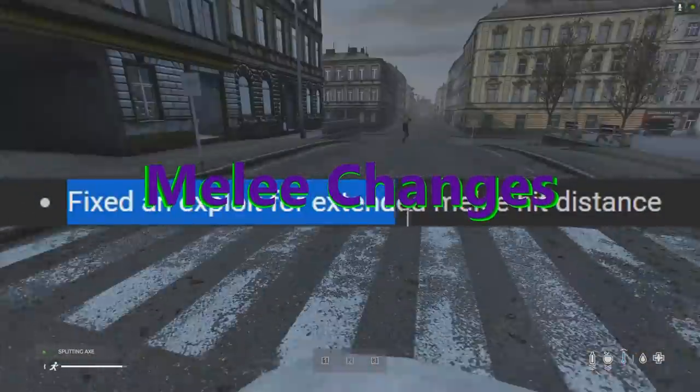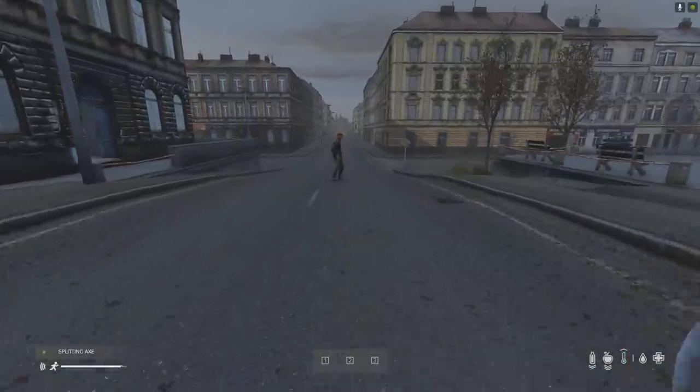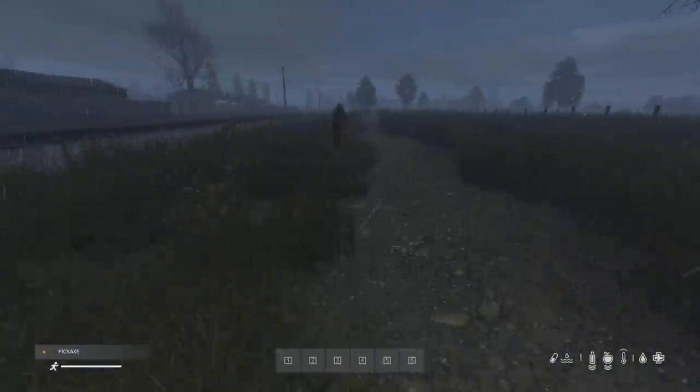By this entry in the 1.16 patch notes, a lot of people were assuming the range of all melee attacks were reduced, but it's only the sprinting animations that had their range reduced. As you can see in 1.15, it's very unrealistic to hit an infected at this distance, but in 1.16 it was reduced by about 20%.